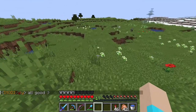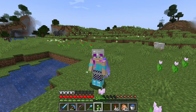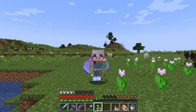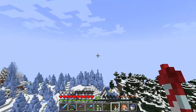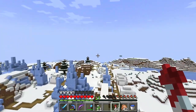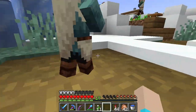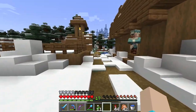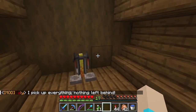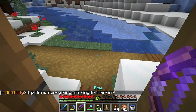Do white tulips make white dye? Because I'm going to need some white dye - always take time to pick the flowers, and if they're going to help you on a project later all the better. This is the little ice spiky thing to the south of our area. There's another village here with a church! I love these snowy taiga villages - they are my very favorite of all the villages, and there is a brewing stand! Sorry, I'm taking that one.